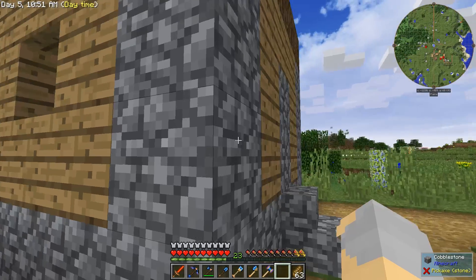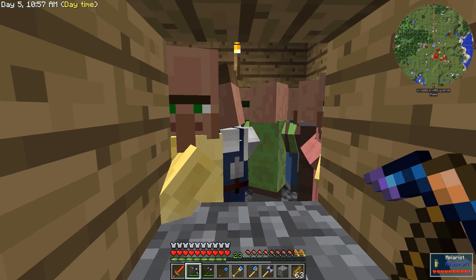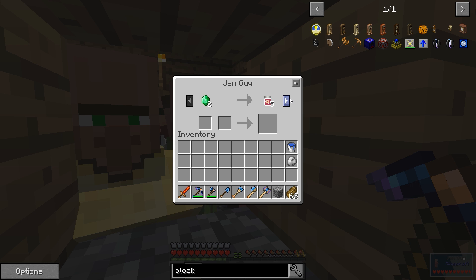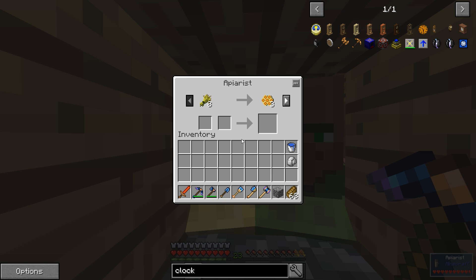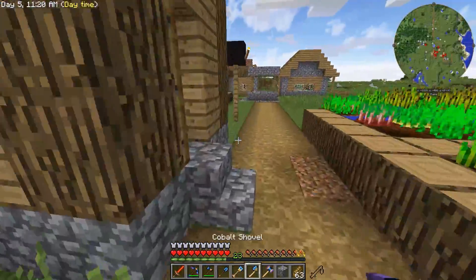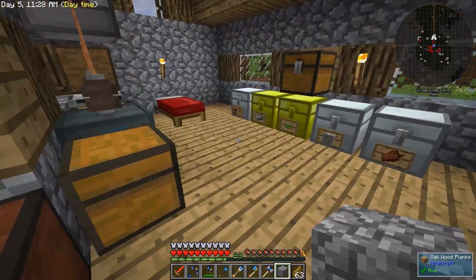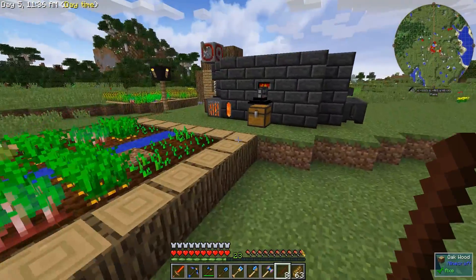What I need is something to trade for emeralds. There's an arborist — a jam guy who trades emeralds. This guy will trade treated sticks for emeralds, and I'm pretty sure I have some treated sticks. That'll work. I only need one emerald, so this will work.